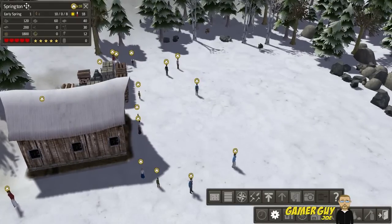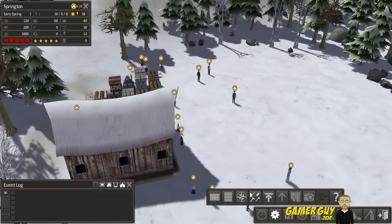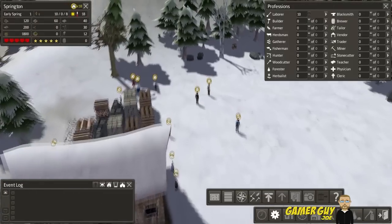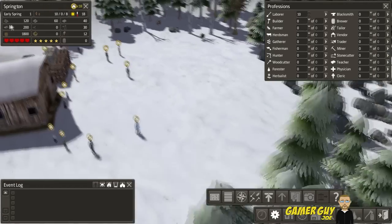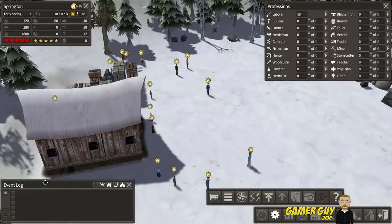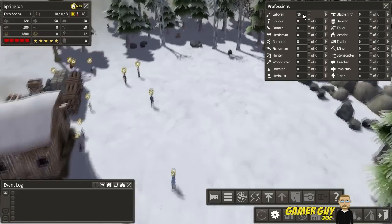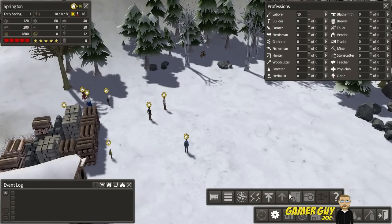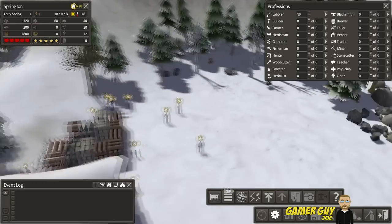Let's arrange the UI — event log down here, compass we don't need, occupations we'll need. This window up here shows your current supplies in the supply shed, the event log is self-explanatory, and here are all the professions you can choose. Right now we have 10 people and they're all assigned as laborers.